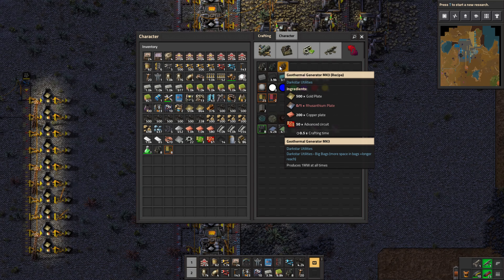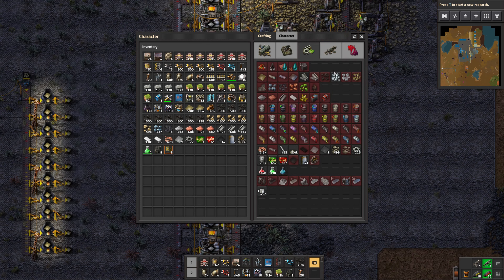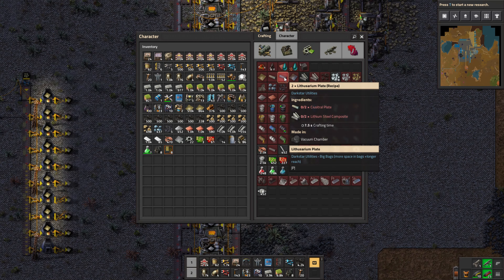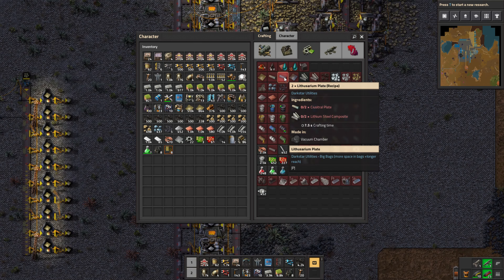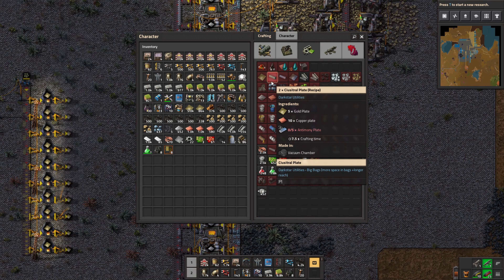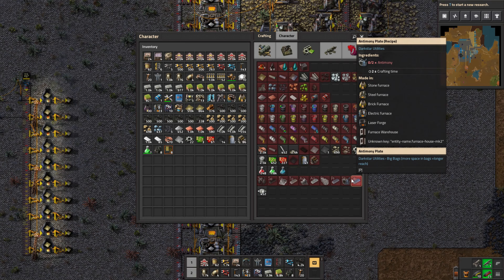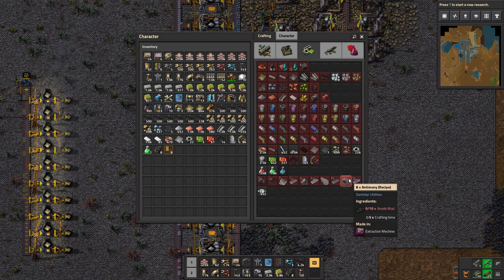It just takes a single russanthium plate, and a russanthium plate requires a lithucerium plate, and a lithucerium plate requires a ceucitrol plate, and the ceucitrol plate requires antimony. So I'm just going to skip straight to tier three — that's the goal for this episode.